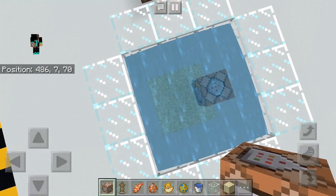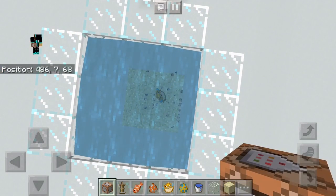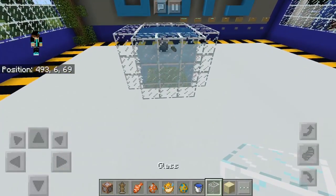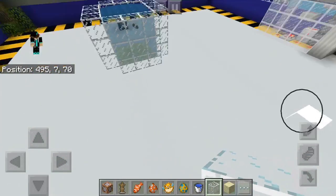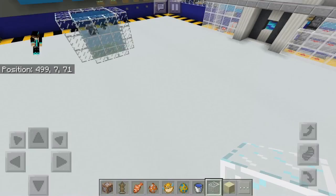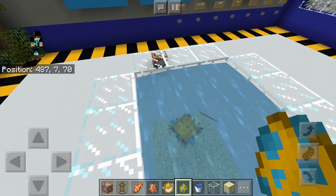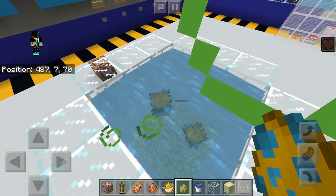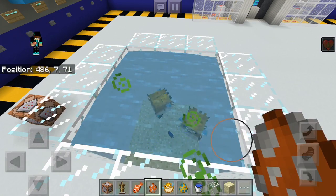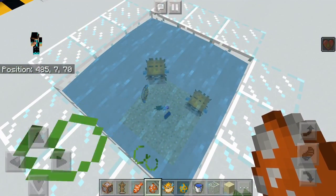My next video I'm planning on covering what came in the new update and some flaws, because I've already found a few while testing today and yesterday. Also, as part of the new aquatic update, you can actually spawn fish in the water, which is pretty cool.